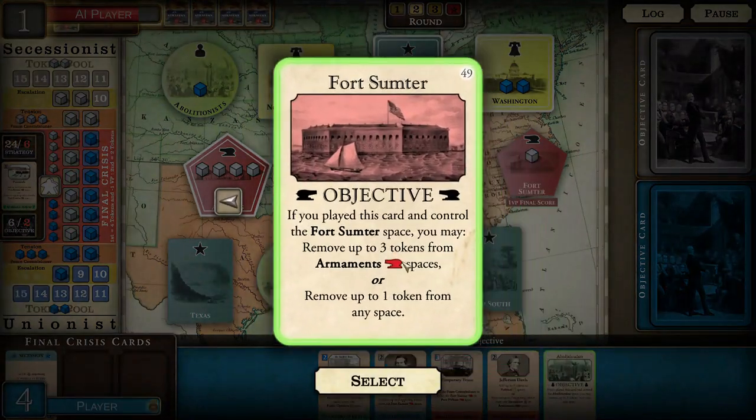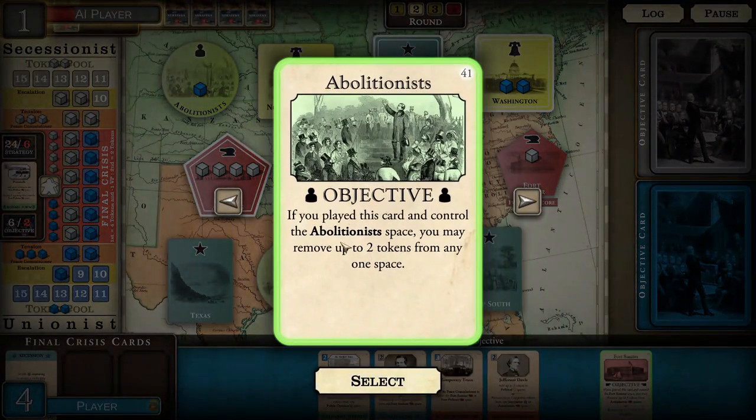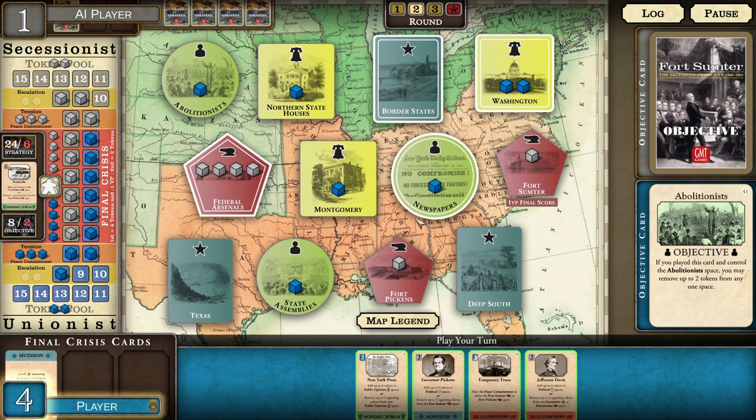Fort Sumter is going to be tough to hold — I think he's got a pretty strong hold on that. I'm already in the abolitionist space, so I like that. I can remove two tokens from any space, so I'll take that — it gives me some flexibility. And I've got decent Ops again this turn.